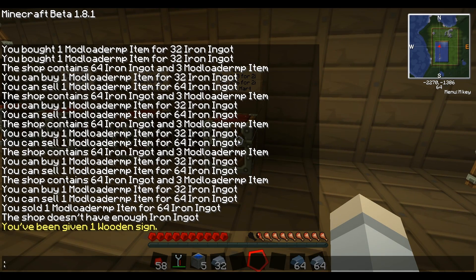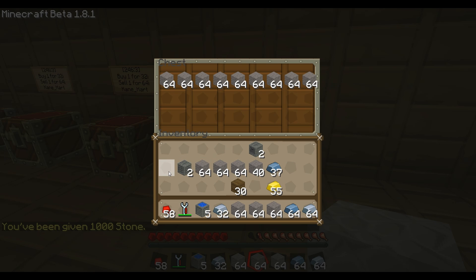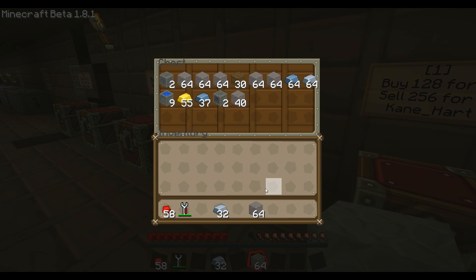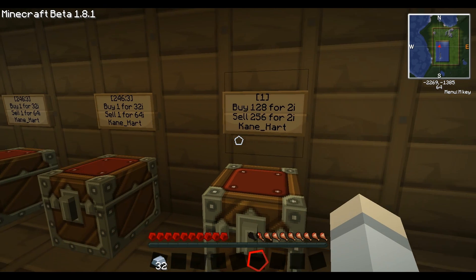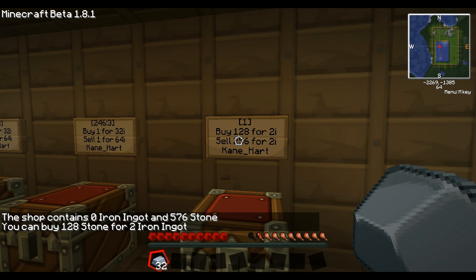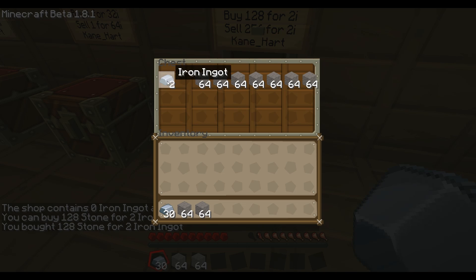We'll take a bunch of stone — 1, 2, 3, 4, 5, 6, 7, 8 stacks — and keep just 32 iron. When we left click it here it goes: 'It contains 0 iron ingots and 576 stone. You can buy 128 stone for 2 iron ingots.' We're going to right click and boom — we just bought it. The 2 iron ingots are taken. Let's do it again — bought it again.